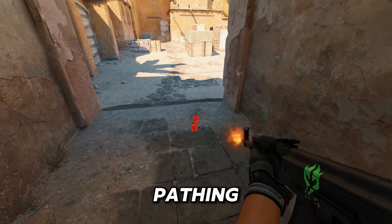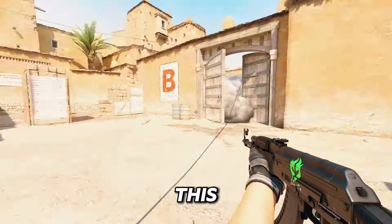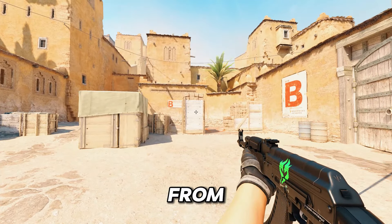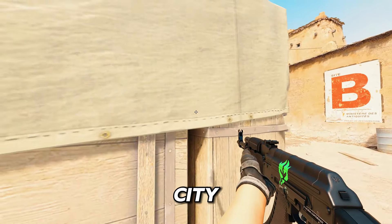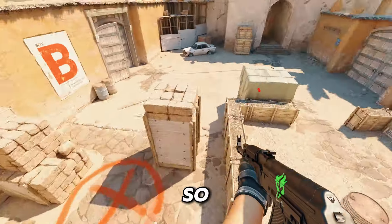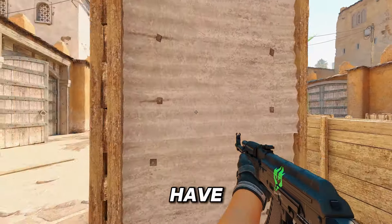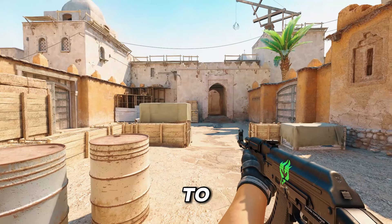We want our pathing to be in a line straight to this box here. While we're clearing this we are not running like this making us vulnerable to anyone playing from the side — we're actually running a little bit like this, making it extremely hard for any CT playing on the side to kill us. Any CT that would try to kill us would have to swing extremely wide, making it really easy for our teammates to trade him.